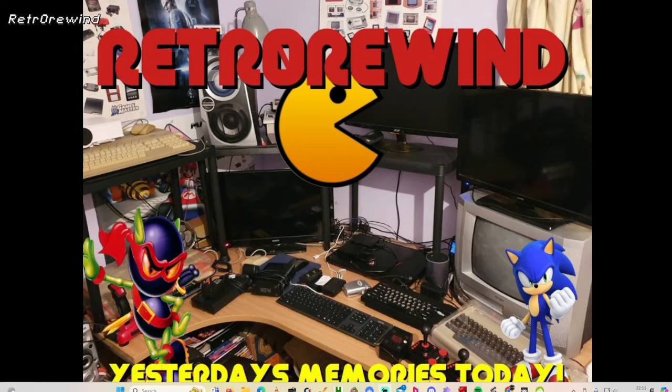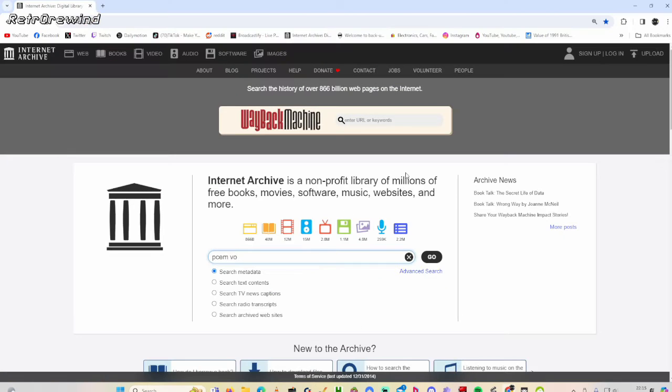I've had a few questions around the 86Box emulator and its stuttering with Windows 98 files. It does do that on some games unfortunately, and I'm not sure how to stop it. If you do know, please comment below. But there is another alternative using a PCM build that is on archive.org.